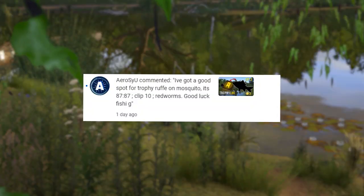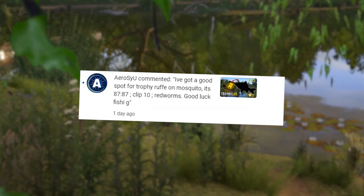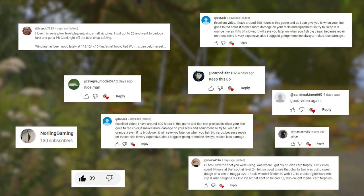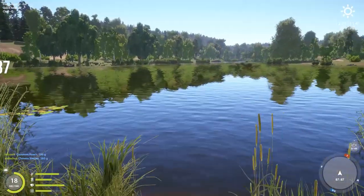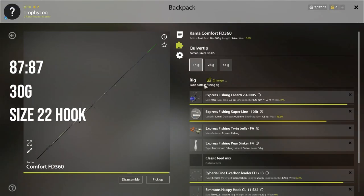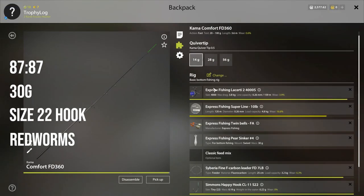Before we do that, this is the fun spot segment of the video where I try out your fishing spots. Thank you for all the nice comments, I really appreciate every single one of you. The spot is at 87 87, we will use a 30 gram sinker, hook size 22, bait red worms, and clip size 10.